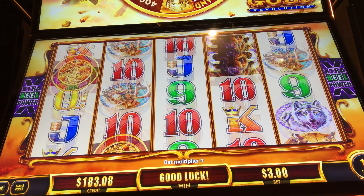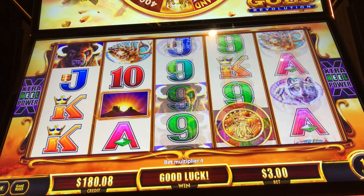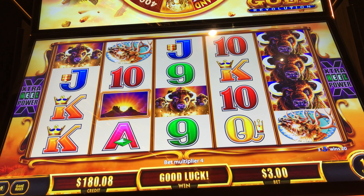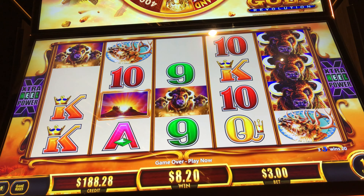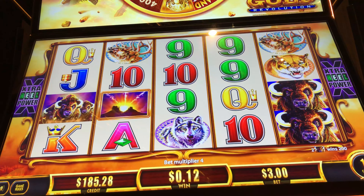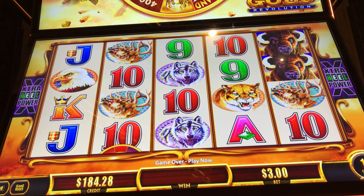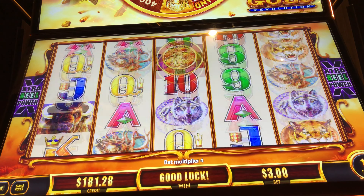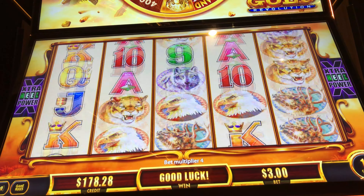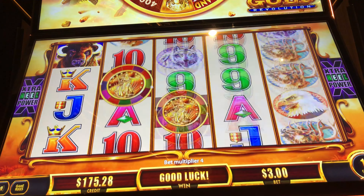Come on, third wheel — gets us the wheel spin. Buffalo! This version of Buffalo takes Buffalo Gold Collection up like 20 notches. It's awesome, there's so many features. My favorite feature is that randomly all of the animals can be changed to buffalos.